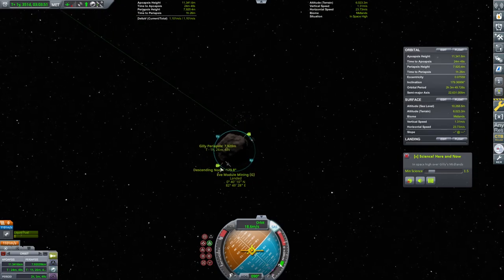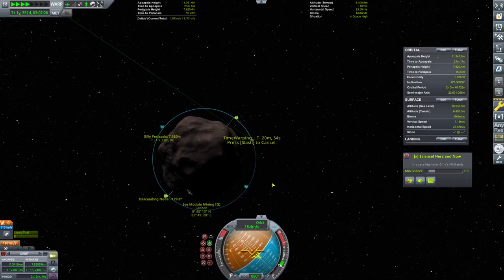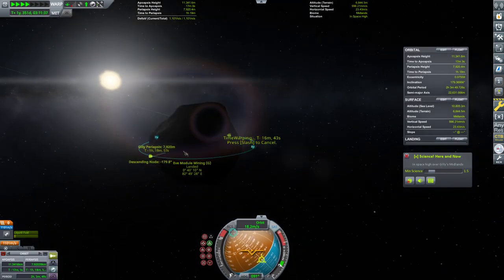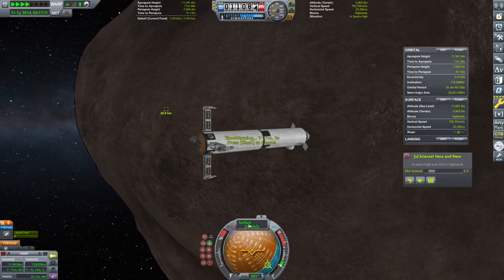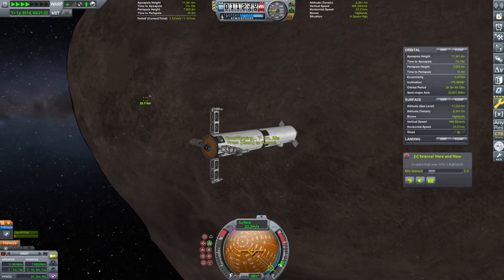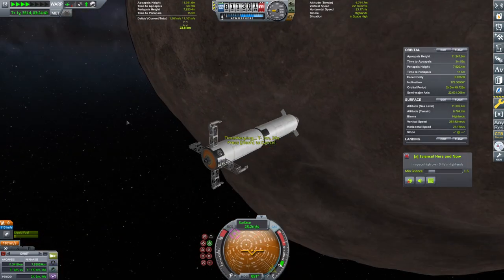We're going to probably warp to around... I think we need to do an orbit here. We are going retrograde, but that's fine. Basically, as we're passing over this, I'd like to land in the light. But honestly, this isn't that dark, so maybe it's okay. I like how we've got a toon shading outline here — I have no idea why that's a thing.